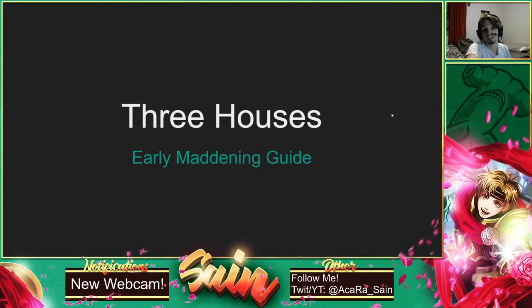Hey guys, and welcome back to the channel. My name is Sane, and I am going to continue my little series of the early game Maddening Guide for Fire Emblem Three Houses, specifically going over the first five chapters or so. This guide is really focusing on those first chapters, coaching you through how you should take your characters, what you should do with them, how you should really approach the very beginning of the game — considering you're playing on Maddening mode with no new game plus, a fresh file, and with DLC.